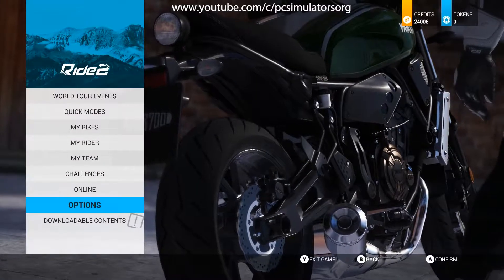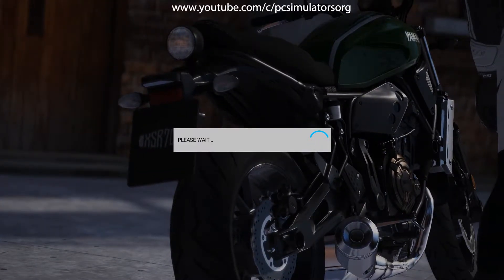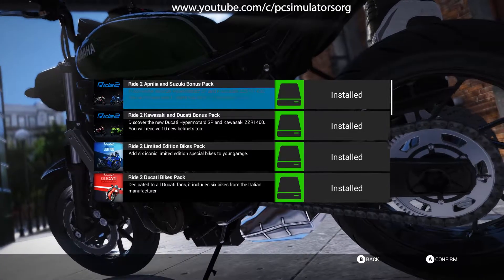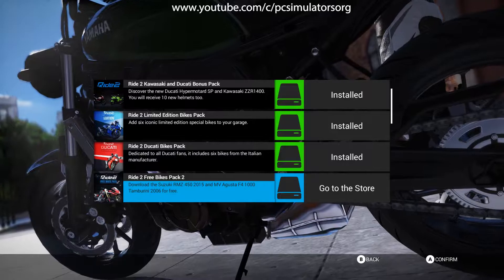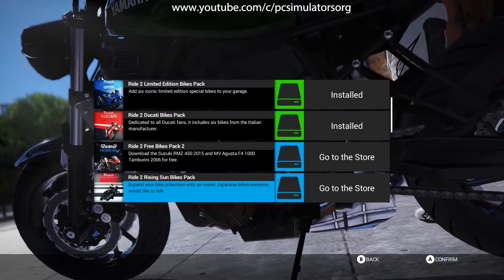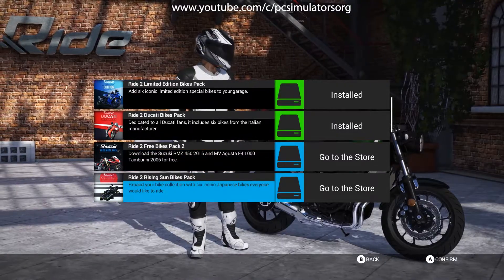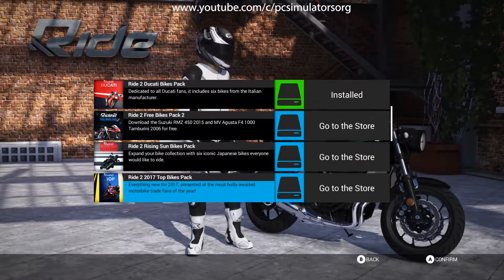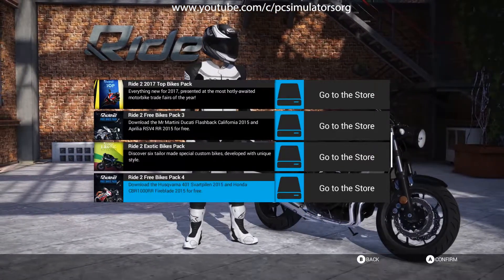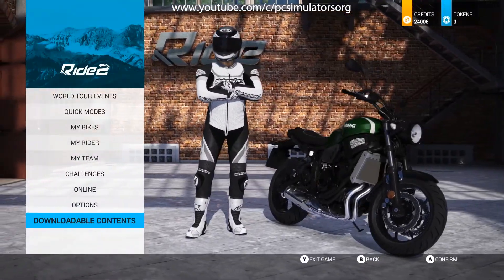Downloadable Contents lets you get any DLCs — we've got some already installed. There are also some free bike packs available that I haven't downloaded yet, including a Ride 2 Free Bikes Pack and Top Bikes of 2017. There are lots and lots of download options — clearly a lot of thought went into this.